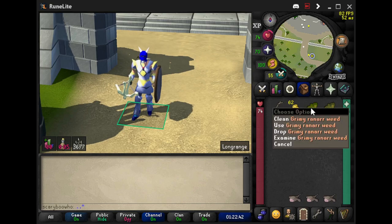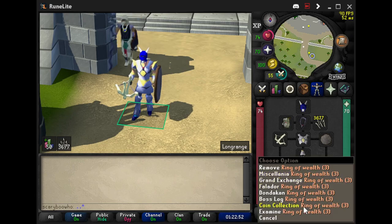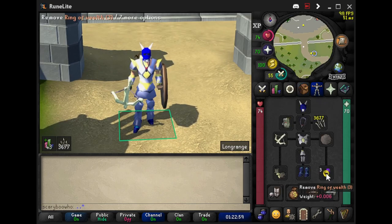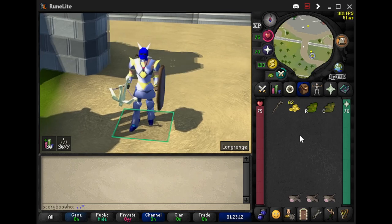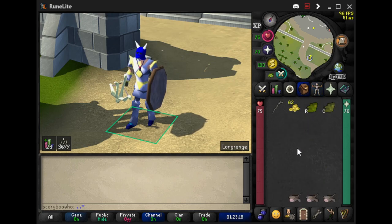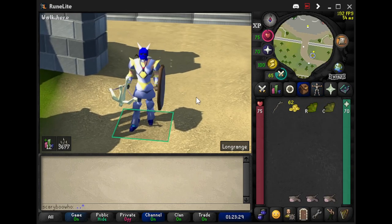We've killed a few of them and got pretty lucky — we got a Ranarr weed and a Cadantine. We have the Ring of Wealth active. A lot of people don't want you to use the Ring of Wealth and prefer a Ring of Recoil, but if I'm doing easy slayer monsters I'm going to use the Ring of Wealth. My armor is pretty much overpowered for this, but when I was using dragonhide I was doing quite fine. I always recommend the Ring of Wealth because it picks up gold for you and your drop rates increase a little bit so you can get more herb drops.